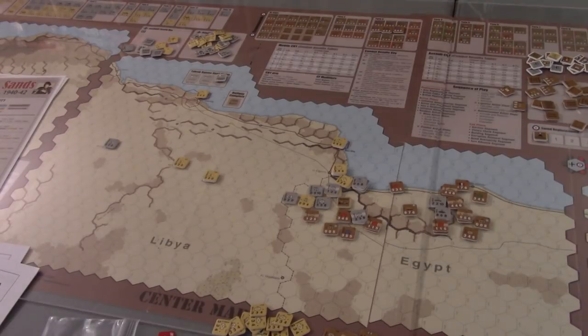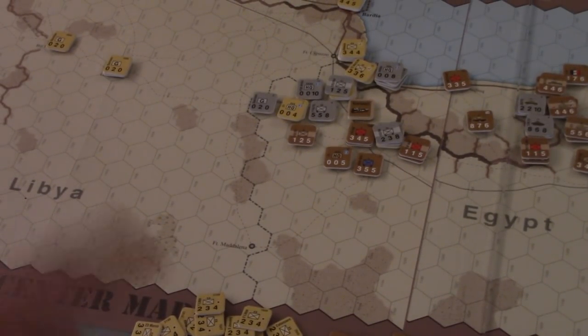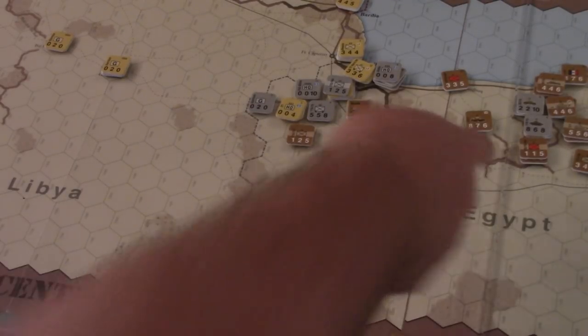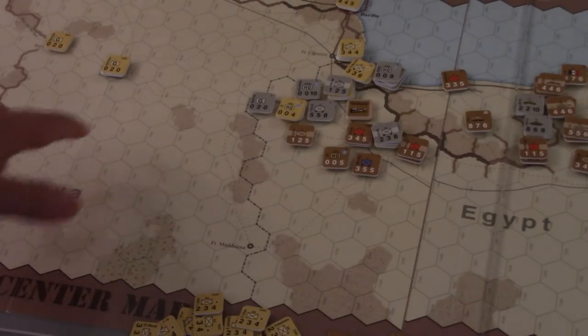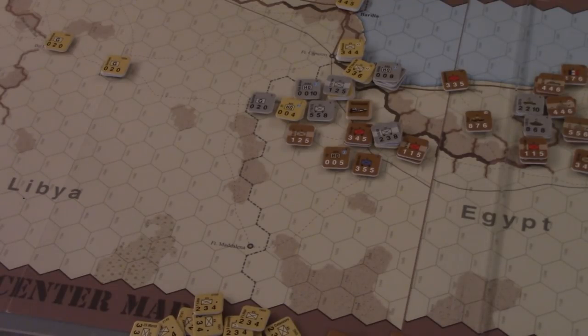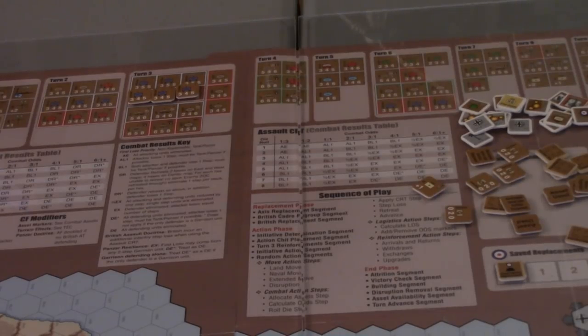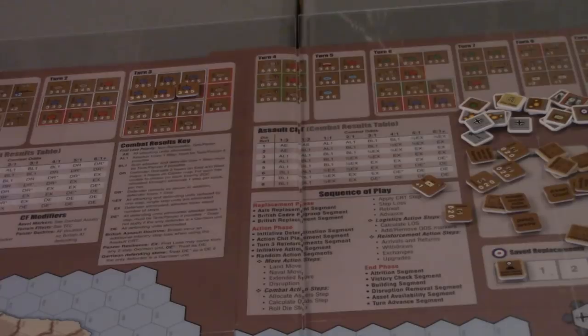The map itself is pretty clean and aesthetically pleasing. There are various terrain hexes — rough hexes, ridge lines, desert roads, trails, roads, and a rail path — all pretty clear to see. I didn't have any issues distinguishing terrain types. A lot of the game tables are also reproduced right on the map, which makes it easier to look up combat charts without flipping through books.